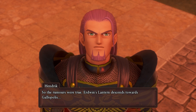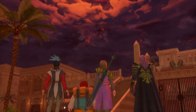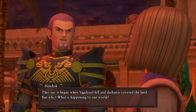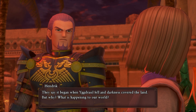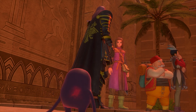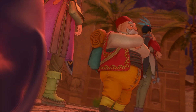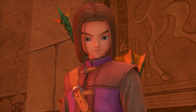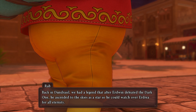So the rumors were true - Erdwin's lantern descends towards Galopolis. They say it began when Yggdrasil fell and darkness covered the land, but why? What is happening to our world? After Erdwin defeated the Dark One, he ascended to the skies as a star so he could watch over Erdrea for all eternity.